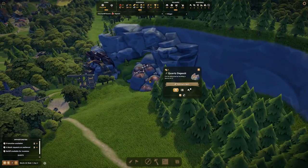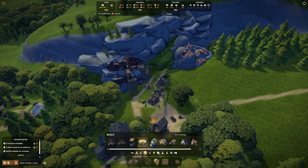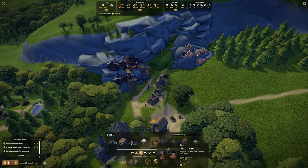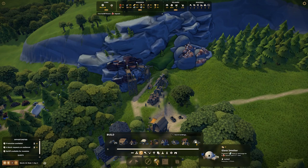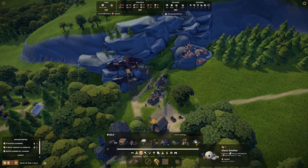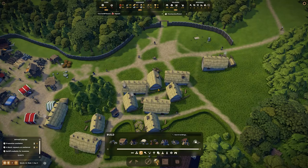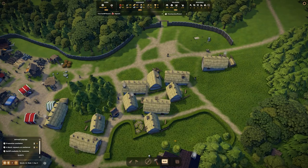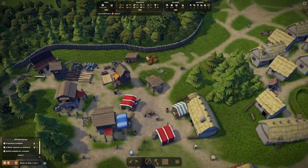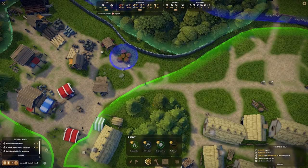I was kind of hoping for more than one house going up, but sure. A quartz deposit — oh, you beauty! With quartz we can do glass, I think. Glass smelter produces glass in exchange for quartz and coal. We require citizens for that so we're a little bit off. Housing insufficient — I mean literally just build your house then!